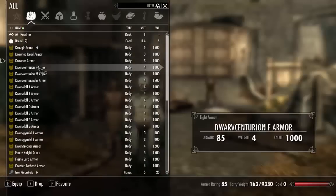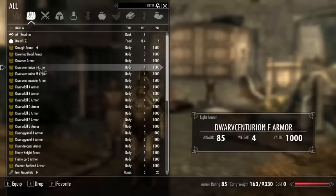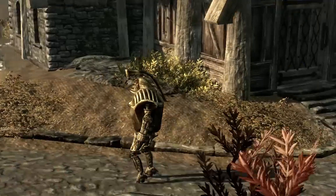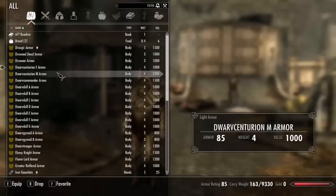Now we'll be switching to the Dwarf Centurion armor. I wish there was a way to put my guy over here or something because it looks really cool. Looks a little boxy. He's wearing high heels — oh, that's the female armor, of course. High heels. Still pretty cool, guys.